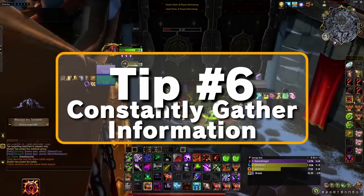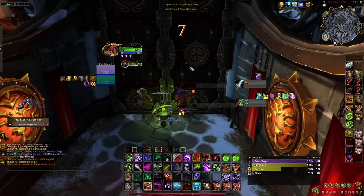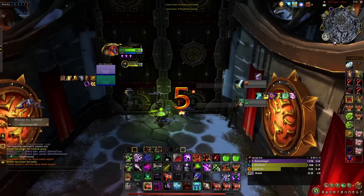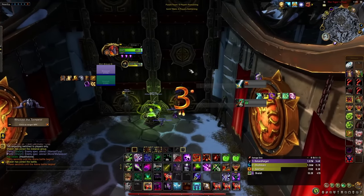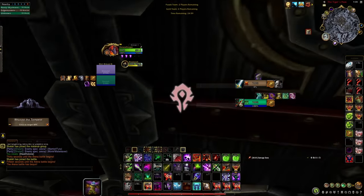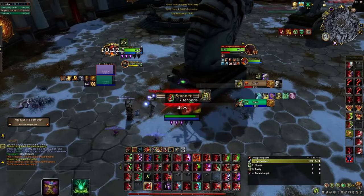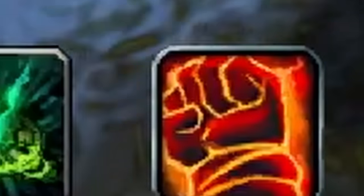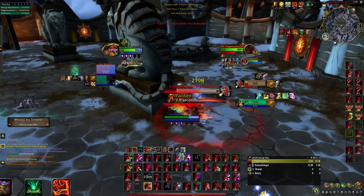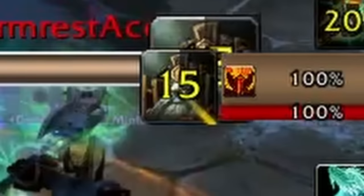Tip number six is information gathering. If Ret pops wings and it takes you two globals to respond, you'll never break past 2k. You have to react immediately — it's like walking into a street fight with your arms down and your chin out. Be prepared to block, counter, CC, or anything. Just react. As time moves on, you will get better at deciding when and how to react, but the important thing is to respect enemy cooldowns.